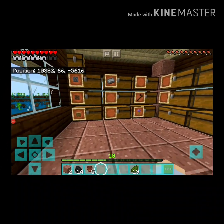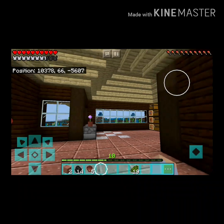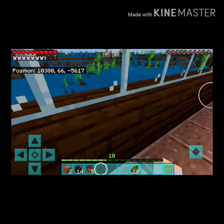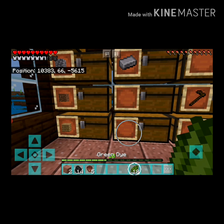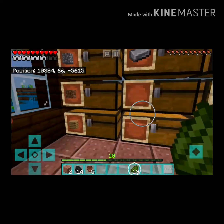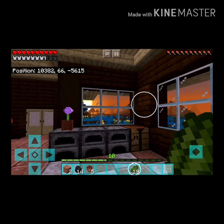So today I'm going to be showing you how to separate items in Minecraft. Don't worry about what world it is, it's just a random world. Me and Haf do trades sometimes, and we just have to figure out how many items we need. This is going to be pretty handy for that.